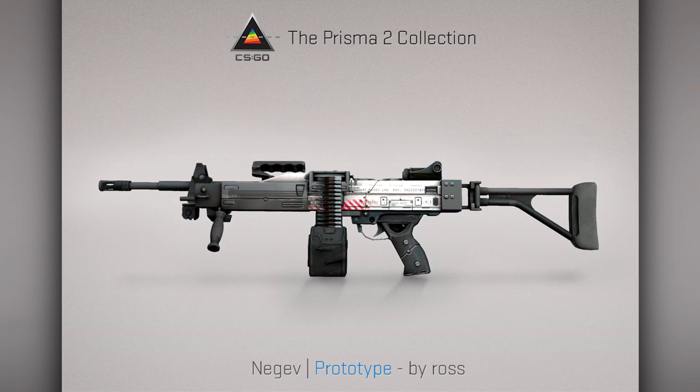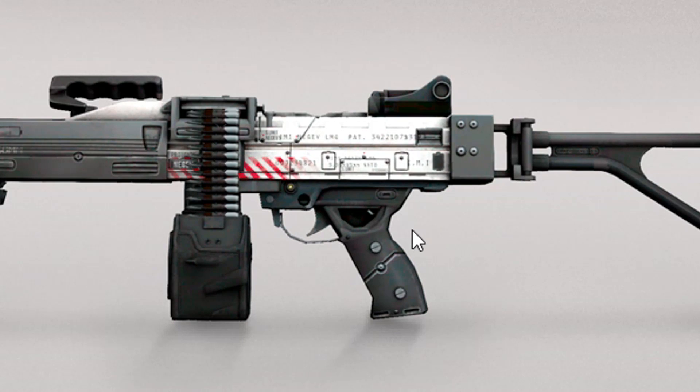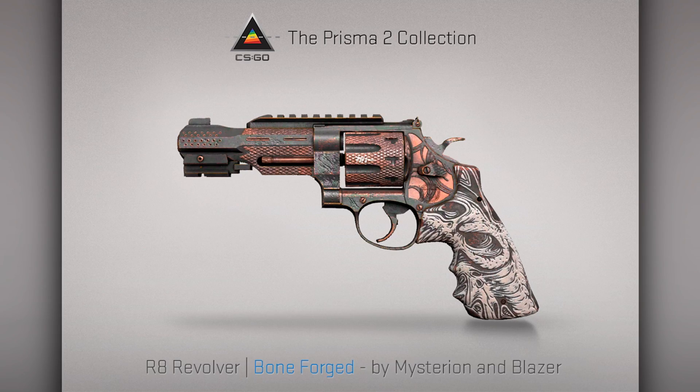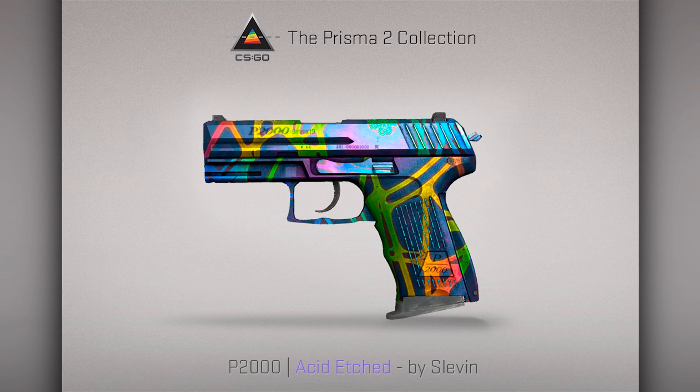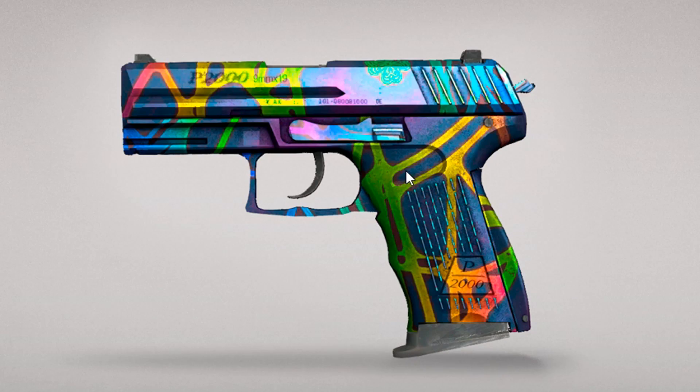Negev Prototype is decent, but I kind of don't like these futuristic skins. R8 Bone Forged is actually cool — it also has this sort of copper feel. I like the handle a lot, very cool. And now we get into the purples: P2000 Acid Etched. I like this one a lot. I wonder if there are different patterns — maybe you can get a very colorful pattern. This one definitely passed the vibe check.